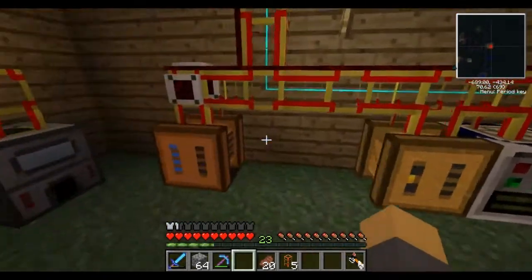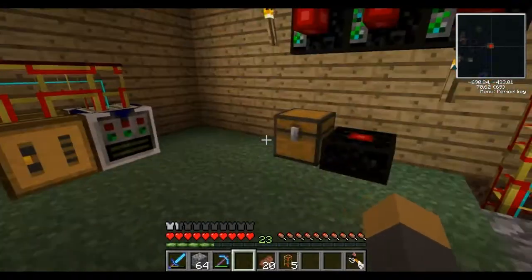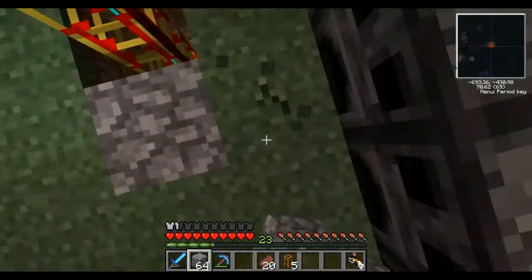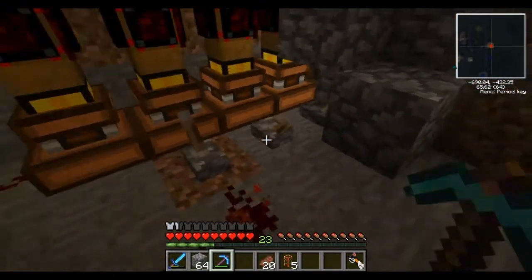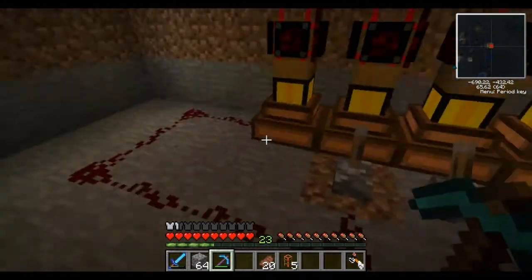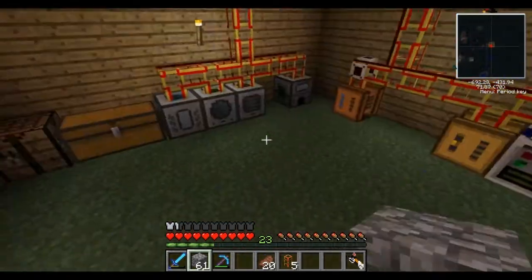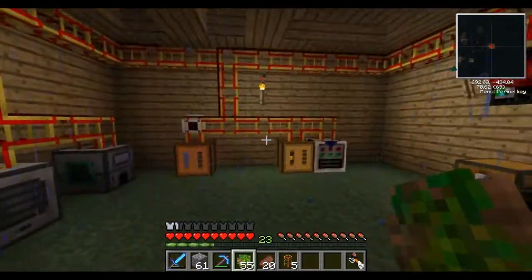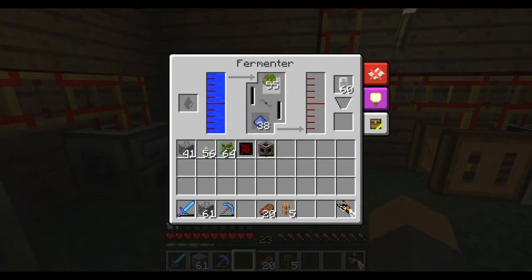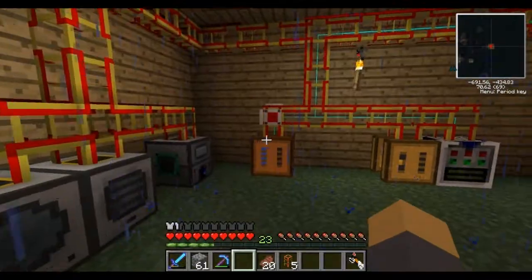I added on to the little room a lot - added some gates. Basically, there's one second, this shouldn't be running - these engines. I didn't have a lever, so I just decided to be newbie. I had this awesome little thing I did, and I added a little downstairs portion. Basically, if I get some plant balls and put it into my fermenter, the red pipe signal will turn on.